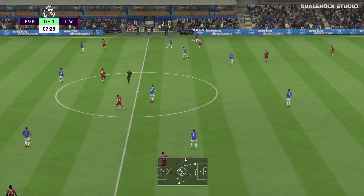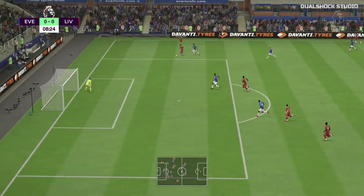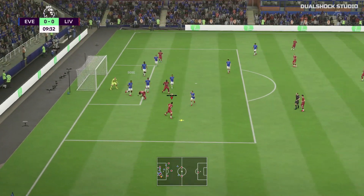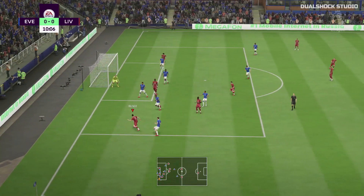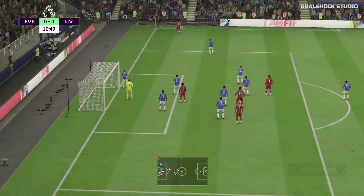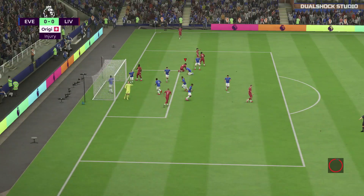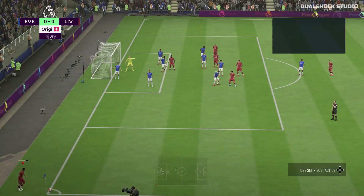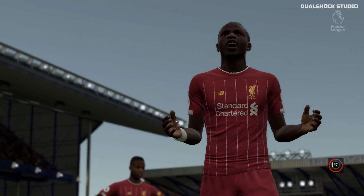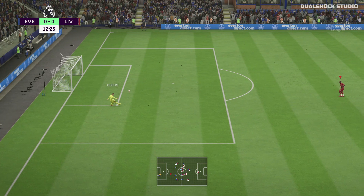Fabinho now to Alexander-Arnold — an incisive pass — on and on and on he goes, turning inside. Where's he going to go? Staunch rearguard action. The delivery towards the back post — clearing the lines — and so it will be a corner. Over comes the corner and the delivery from a seemingly impossible angle. Not far away at all — he thought he had a decent chance to score; I'm not sure his teammates did though. A little bit unlucky.